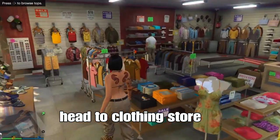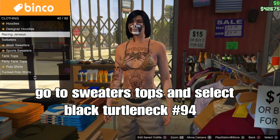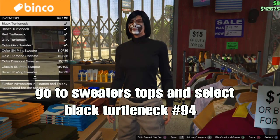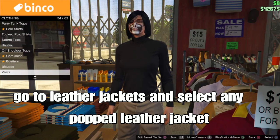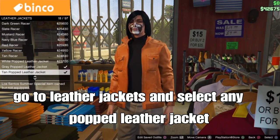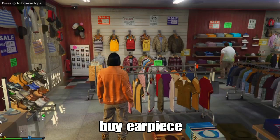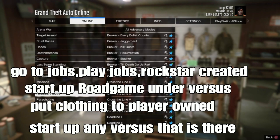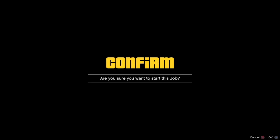Head to the clothing store and go to the top section. Go to sweater tops and select the black turtleneck sweater — it should be number 94. Then back out, stay on tops, go to leather jackets and select any type of cropped leather jacket you see. Next, go to jobs, play jobs, browse created, and set up a Road Game or any type of virtue job, putting clothing to play your own — all of them work the same.